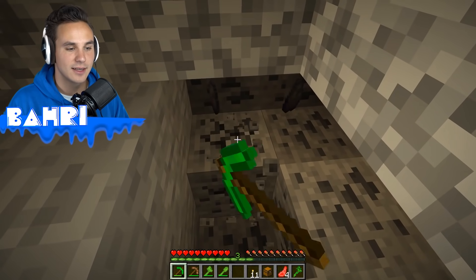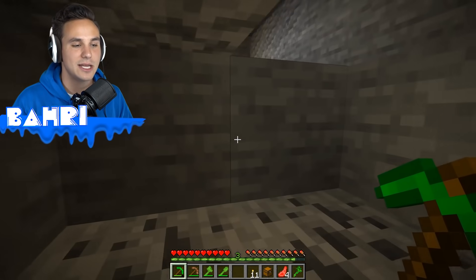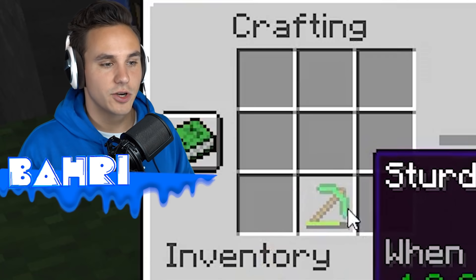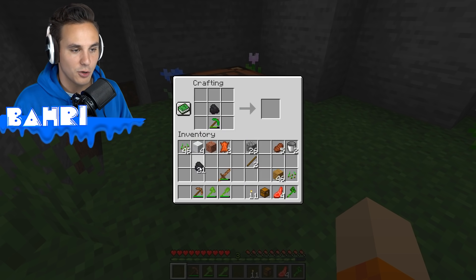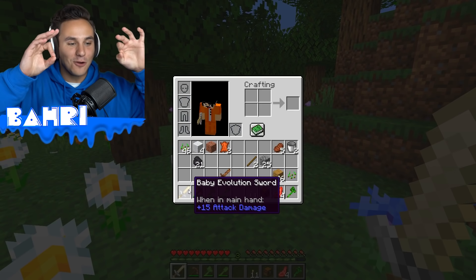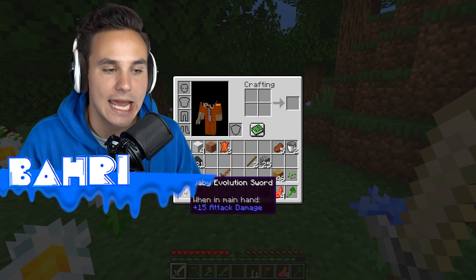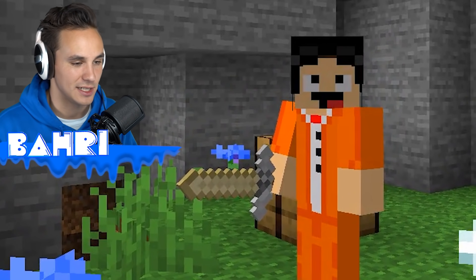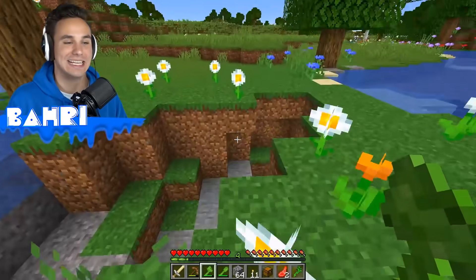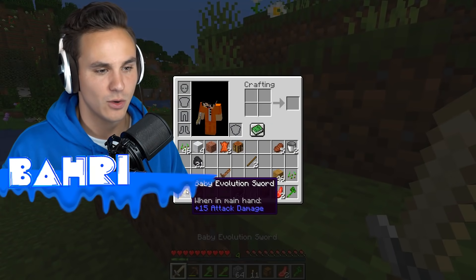That leads me to think there must be something we do with this coal — it must be the next step. Baby mode Minecraft is baby mode, but I feel like my mindset is one of looking to step to regular Minecraft, when there is going to be no transition. It's just going to be one massive upgrade. Place the sturdy pickaxe on the bottom for our handle, then place our coal and cobblestone — we've got the baby evolution sword! 15 attack damage. This thing is pretty sweet. Evolving from baby mode — is this the endgame? We may have just made it to the endgame on baby difficulty!